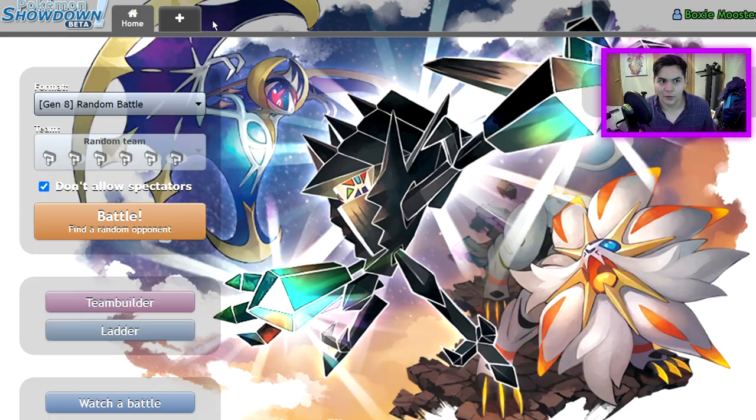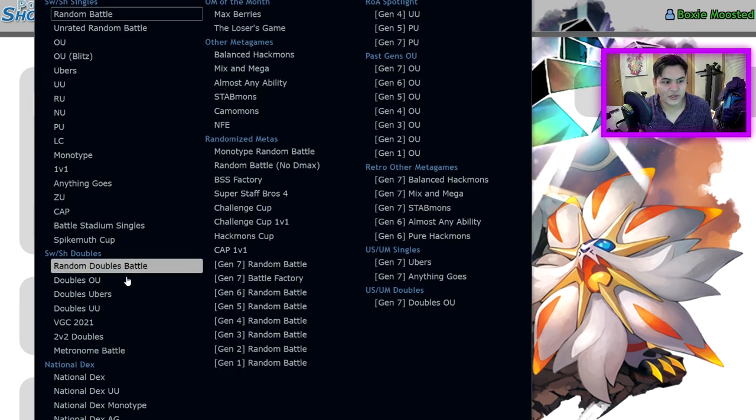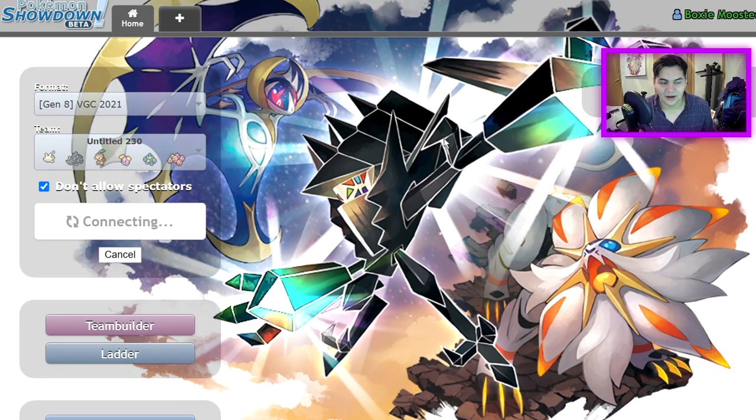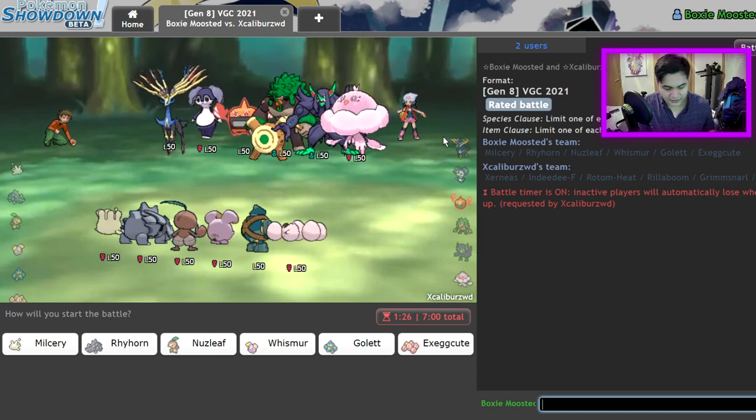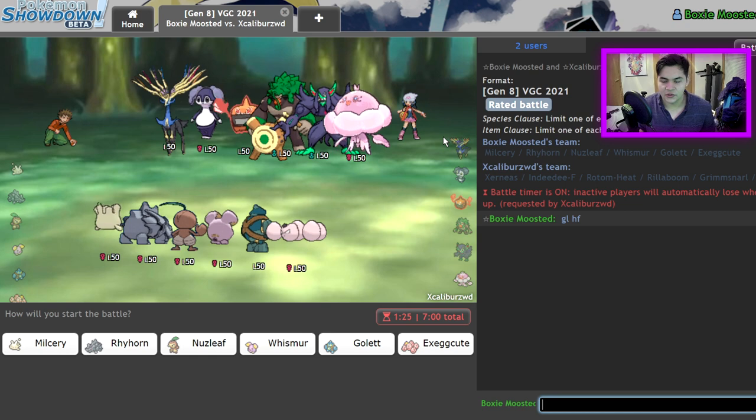We're on a zero-ladder account and we're just going to see what we can pull off today. I am not proud of what I made here today. Please — I just want one win. This video ends immediately if we get one singular win. I just want to point that out. GLHF.